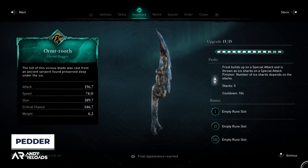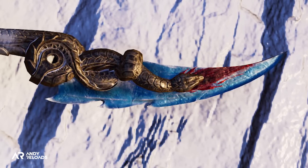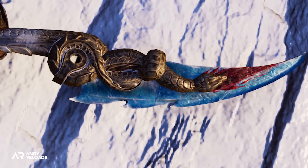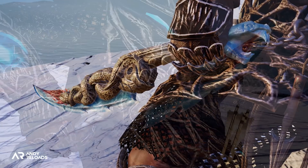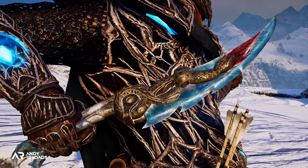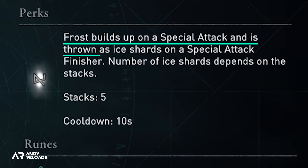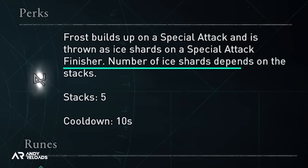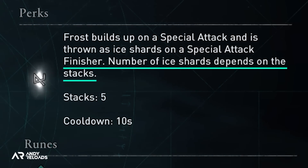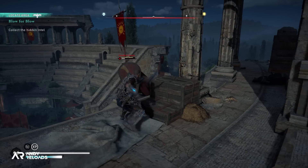Let's kick off this breakdown with the dagger first — it's called the Ormere Tooth. 'Ormere' meaning serpent in Old Norse, with the dagger described as being crafted from a large snake that has been frozen under the ice. When it comes to stats, frost builds up on a special attack, which is then thrown as ice shards on a special attack finisher, with the number of ice shards dependent upon the amount of stacks you've built up — the max being 5 with a cooldown of 10 seconds.